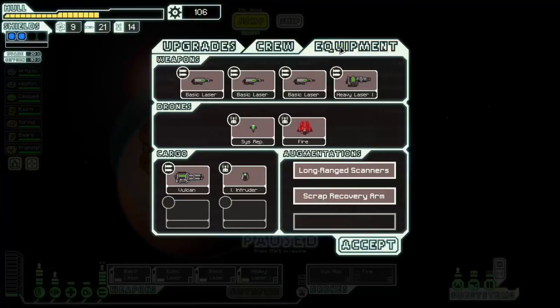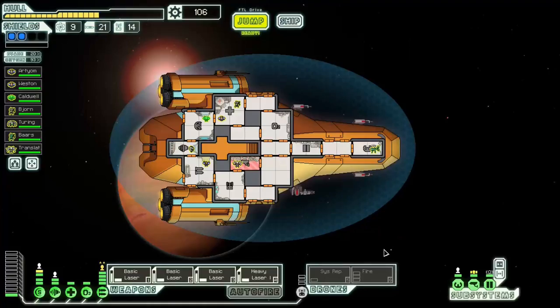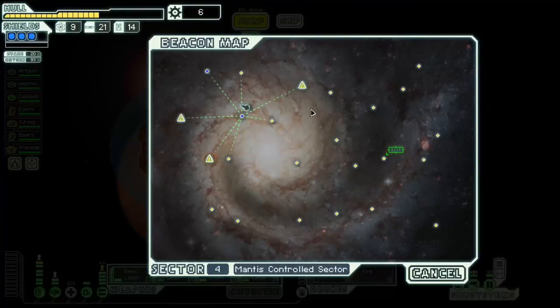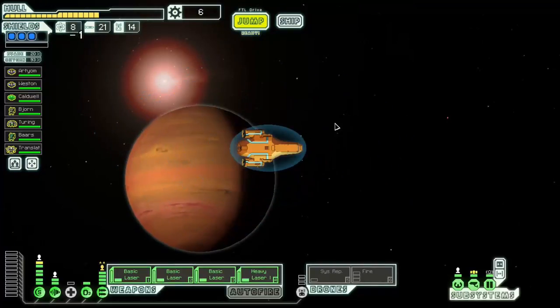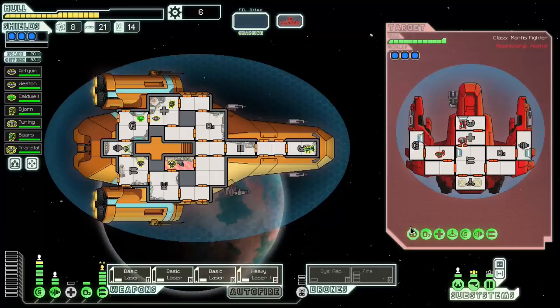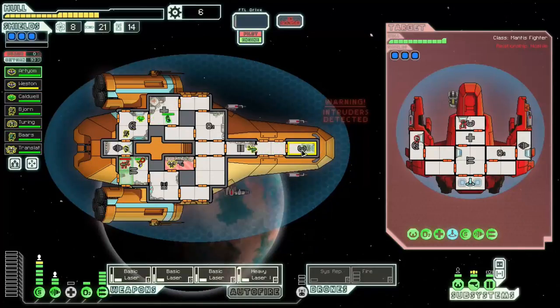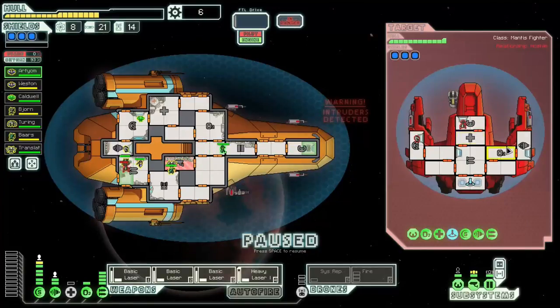There's an ion intruder drone — it breaches through the enemy hull and randomly ionizes systems. That's kind of nifty — it doesn't hurt enemies but ionizes systems and stuns people that try to get in its way. I am not going to dick around — we're going to get our third shield. Let's get rid of that power bar so everything's powered up. I have three shields, looking good. There's still a chance I can find a store — I want to get more fuel at the very least. Whether I can get a crew teleporter is uncertain.